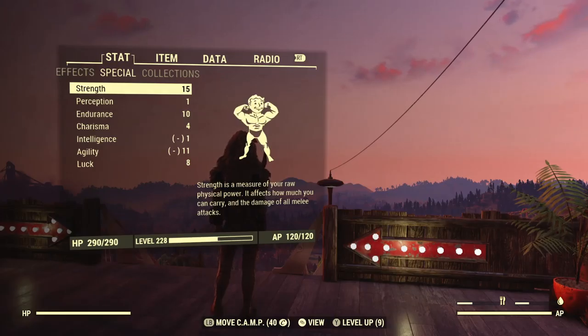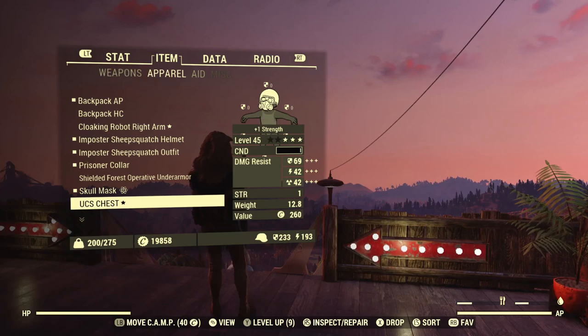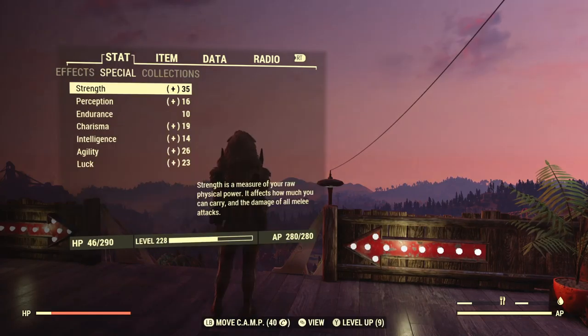Next we'll go into the armor needed. We want unyielding armor, and to be below 20% health to get the max effect. We need a full set — that's five pieces of unyielding armor. Each piece gives you plus three strength when you're below 20% health, so all added up that's an extra 15 strength. So far we've just doubled our strength potential to 30, just by wearing some armor.